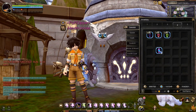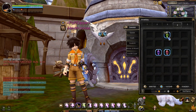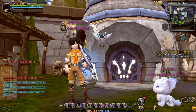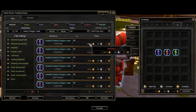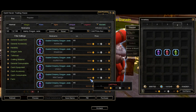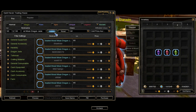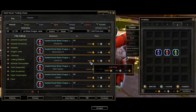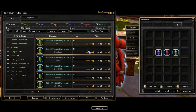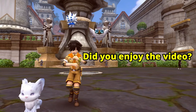After crafting, my advice is rather than opening the sealed skill jade, sell it in the Trading House. Sealed Dreamy Dragon Jade can be sold for 2500 to 4000 gold. Sealed Blood Moon Jade sells for 6000 to 7000 gold. Sealed Verger Dragon Jade can be sold for 20,000 to 24,000 gold.